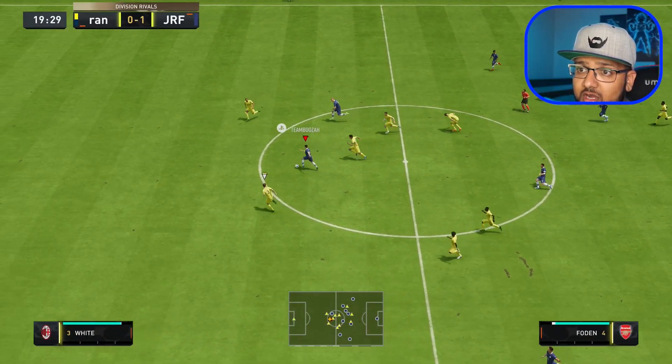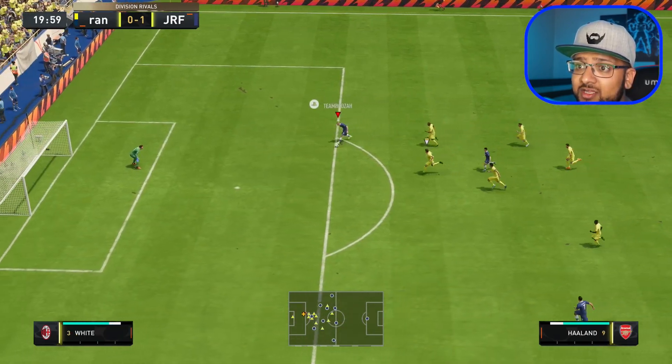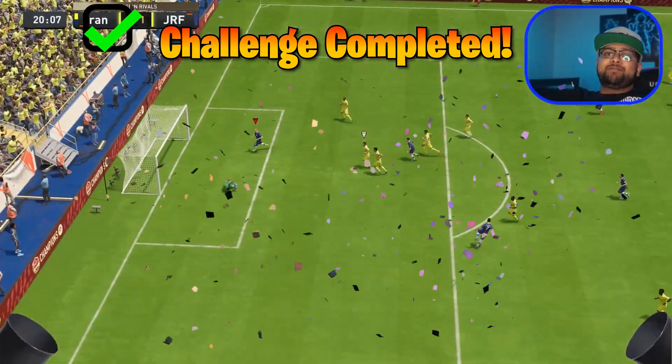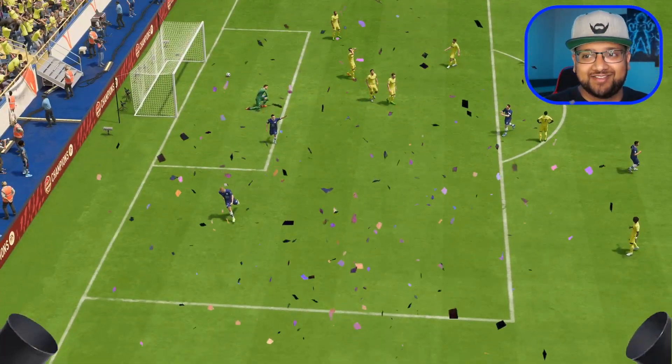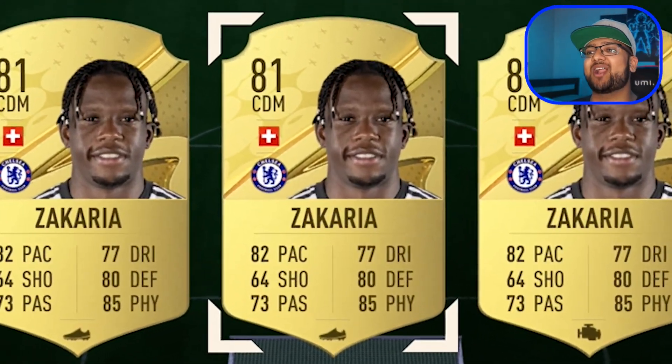There's Phil Foden - go on Haaland, go on Haaland. There's the through ball. Erling Haaland, he's on goal. There's only one finish - big boy Erling Haaland. Our first upgrade to the team because we completed the challenge with Haaland is going to be Zacharia. This guy signed for Chelsea and he was actually such a surprise signing, but his card looks insane. Look at that for a midfielder card.